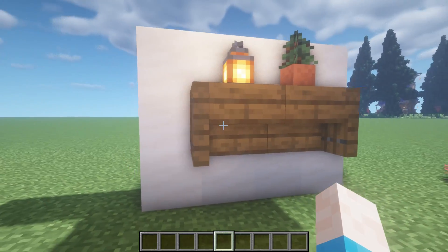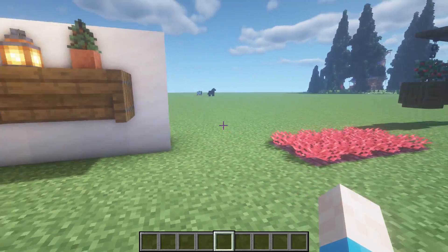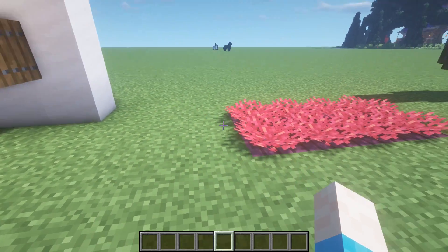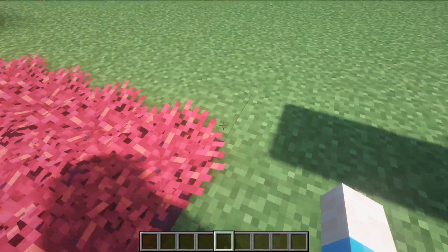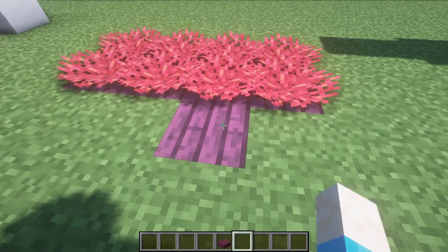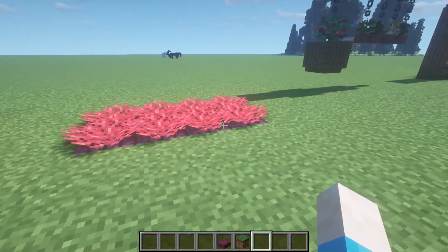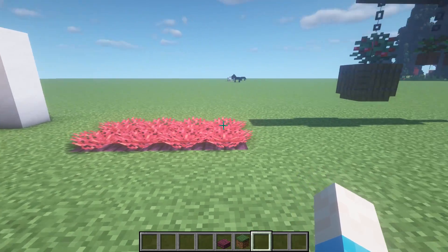Next up, a simple shelf design using a trapdoor and a chest on two upside-down stairs — very simple, nice little design. For a fluffy carpet design, you can actually add color by waterlogging the stairs with a slab, which lets you use colored carpet instead of just the default gray one.